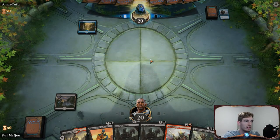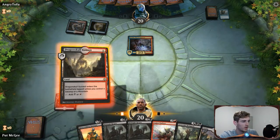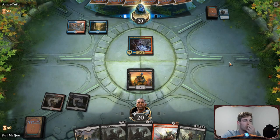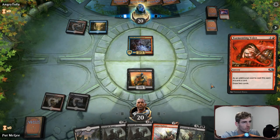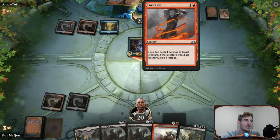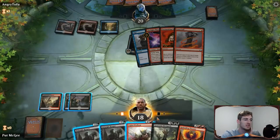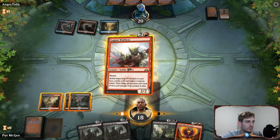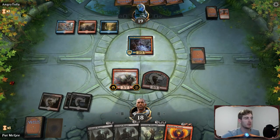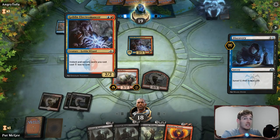It looks like drakes, or maybe spells. We play Reassembling Skeleton — not an amazing start by any means. Phoenixes on turn three is just dandy. Lava Coil and then they play something else. Rekindling Phoenix is going to be really good for us as a blocker for their Arclight Phoenixes. I think we go ahead and play Legion War Boss now before Midnight Reaper, just to start pinging for damage. They're probably not going to want to attack with Goblin Electromancer because they really need it to keep the deck moving.